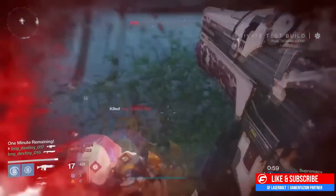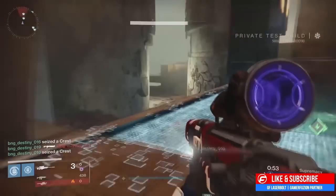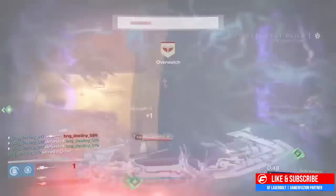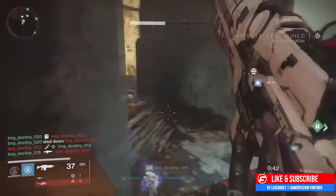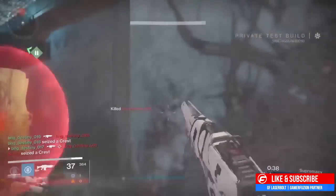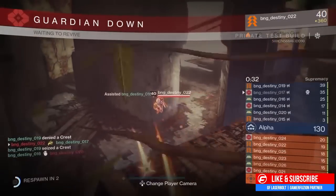Next up is something I thought was really weird — they messed around with the Touch of Malice. If you remember, the Touch of Malice's last bullet deals self-damage, but players found a way to loop around it using Blessing of Light outside of the Oryx encounter. What they're doing now is making Touch of Malice's self-damage infliction remove Blessing of Light — so you can no longer use Blessing of Light with the Touch of Malice.